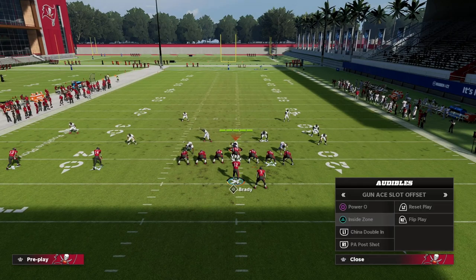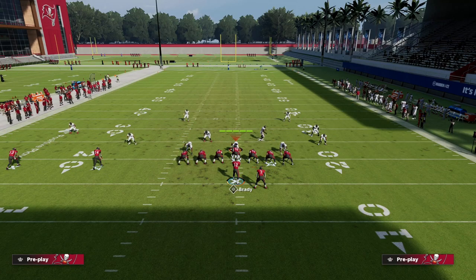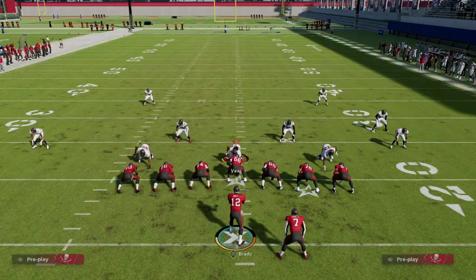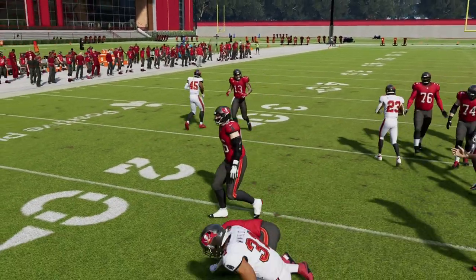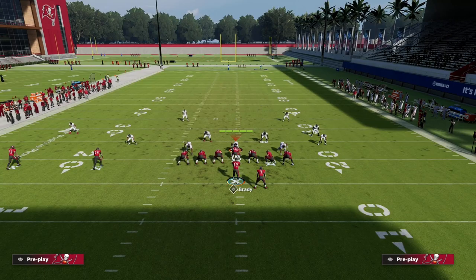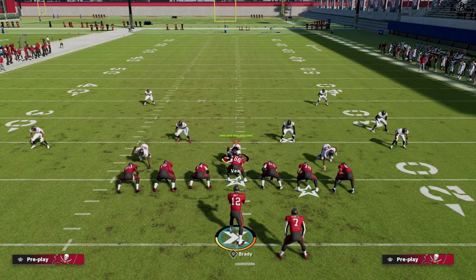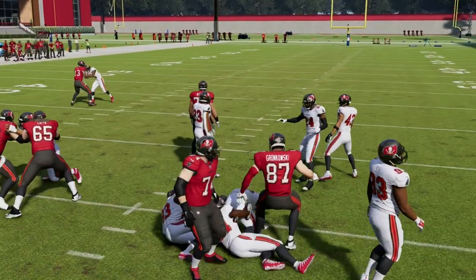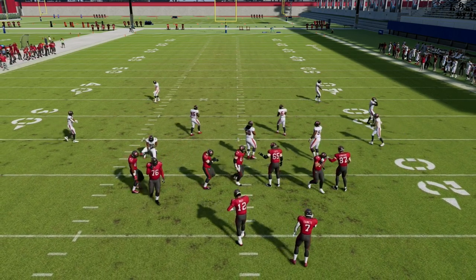Lastly we need a three-headed rushing attack - the ability to run the ball consistently and attack different areas. With inside zone you can run right down the middle, break it outside if needed, or cut back the other direction. The third component is the ability to run the ball back-side, and that's where power O comes in with a pulling guard - now I can run to the right side with success. So we can attack the left side, the middle, and the right.